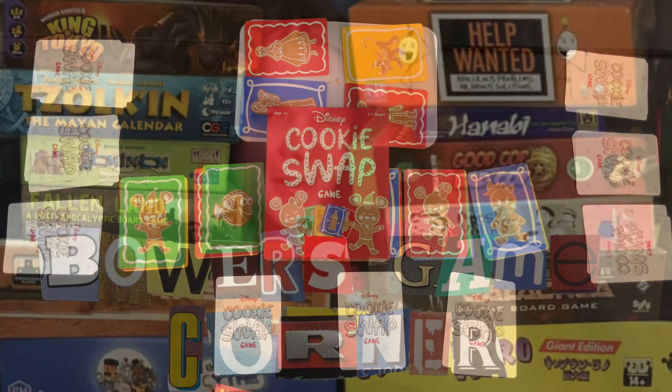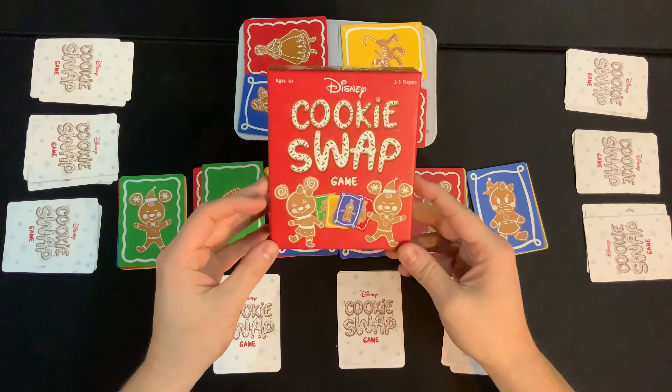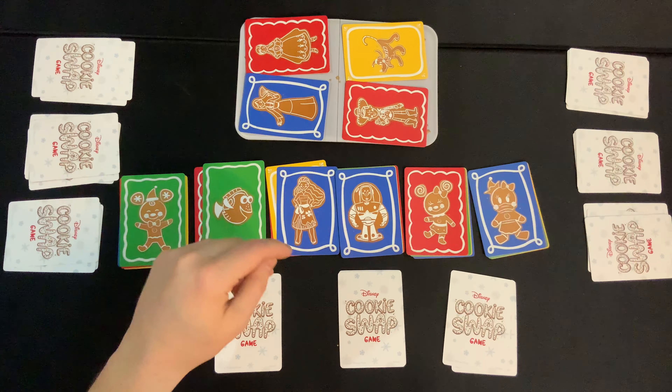What does that even mean, Bowers Game Corner? Well, hi there, YouTube. I'm back here for another How to Play video. Today I'm going to teach you how to play Disney Cookie Swap Game from Funko Games, for two to five players, ages six plus.